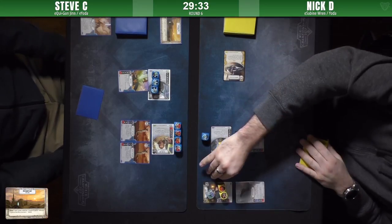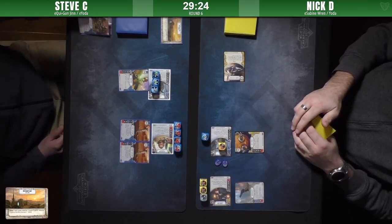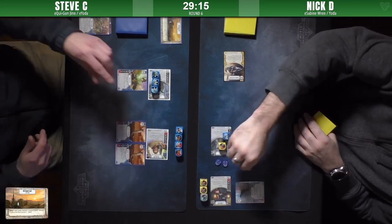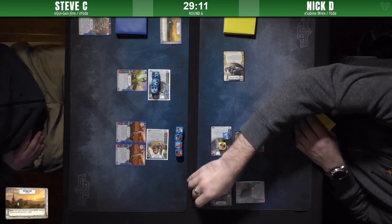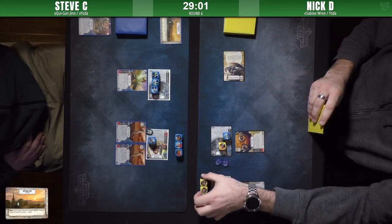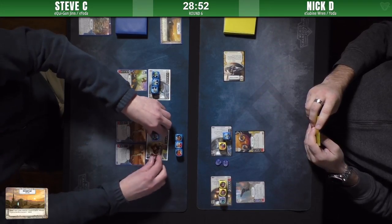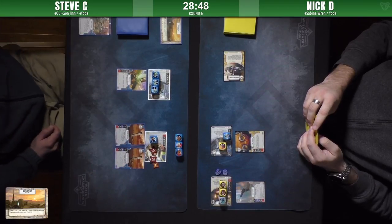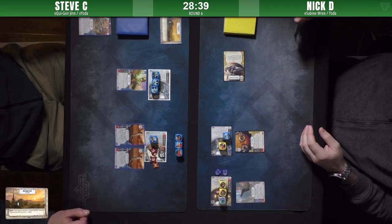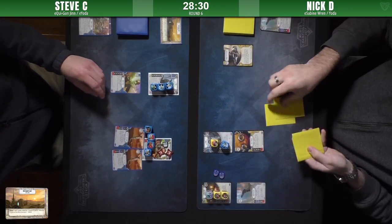There were no shields for him to remove anyway. Rolling out Sabine gets some disrupt, resources, and a damage side. Qui-Gon took a shield, but the shields go away — eight damage through, ouch. That's the problem with some of these Yoda decks: you take out the primary damage dealer and then you're struggling to throw weapons onto a character that, while having no blank sides, doesn't have any damage sides. Steve cleared the battlefield, retaining control and the initiative.